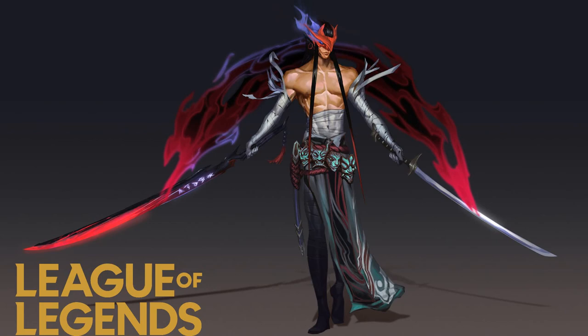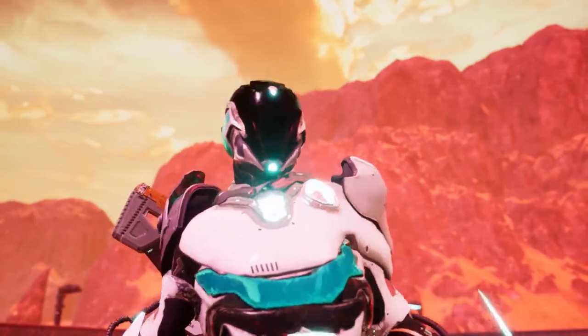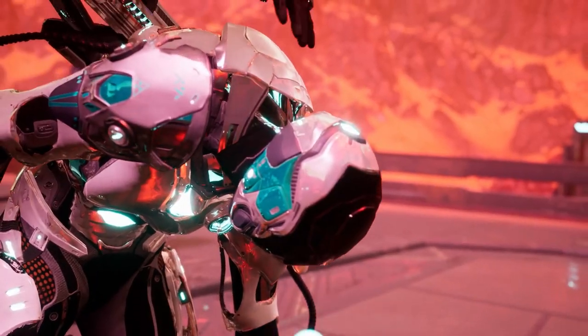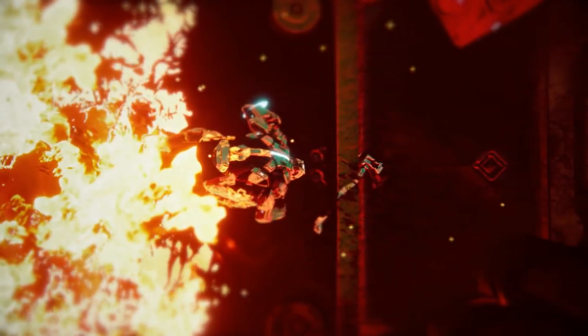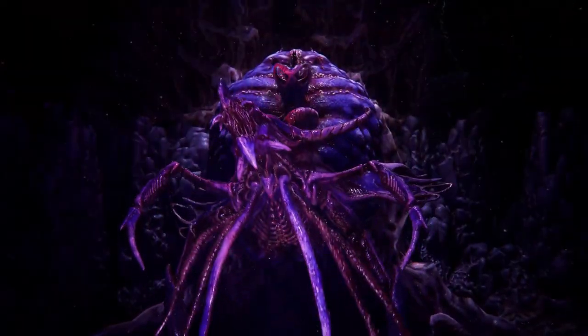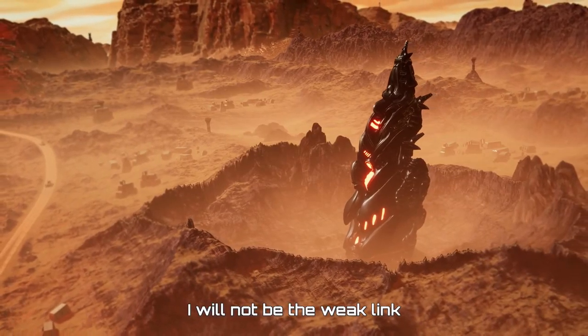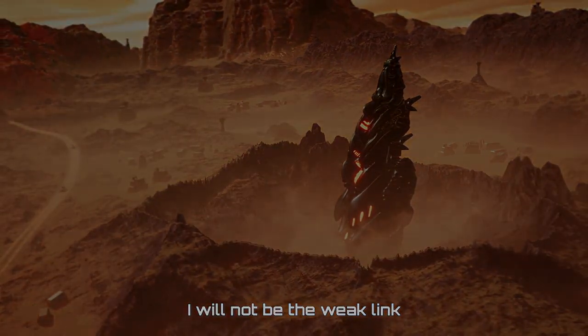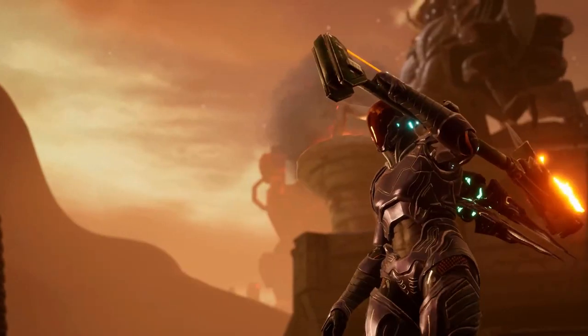Dolmen features a variety of different weapons that you can use to fight off the planet's most dangerous forces. The Energy Mode mechanic will let you power up your close-range weapons with elemental status effects. The planet is said to have all sorts of secrets, but to find them you will have to survive against both indigenous enemies and gruesome bosses.